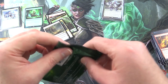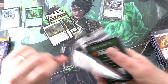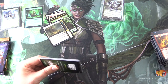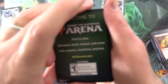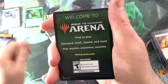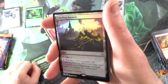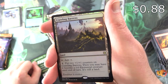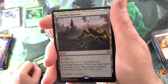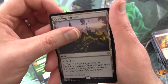On to Zendikar Rising — we've got a regular Draft Booster here. I hear the print runs for Kaldheim have things a bit reversed this time — more Set Boosters than Draft Boosters, and I think that is a good decision. Welcome to the Arena — a Full Art Mountain, I'll throw that in. Foil Rare: Crawling Barrens. It's a Land — tap for colorless mana; for 4, put two +1/+1 counters on Crawling Barrens, then you may have it become a 0/0 Elemental Creature until end of turn. It's still a Land.